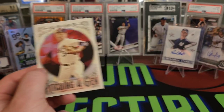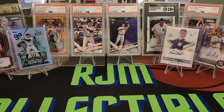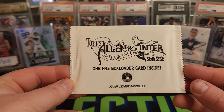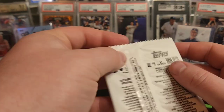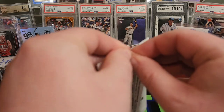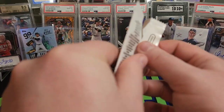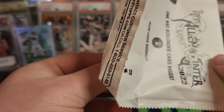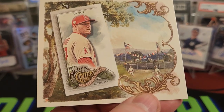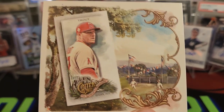And we have Nolan Ryan Pitching a Gem. Almost forgot our box topper — we have our N43 box loader card. I think some of these can be autographed, so who knows, maybe we'll get something awesome. Hey — Mike Trout! It's pretty cool, kind of looks like an old school baseball field in the background. We got a Mike Trout. Not bad.